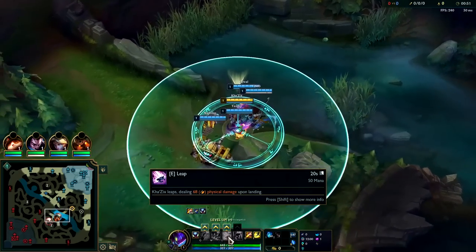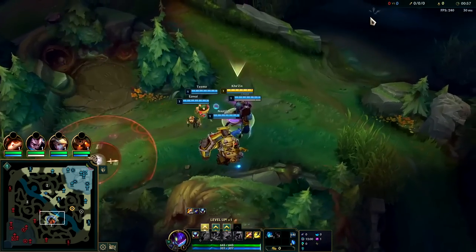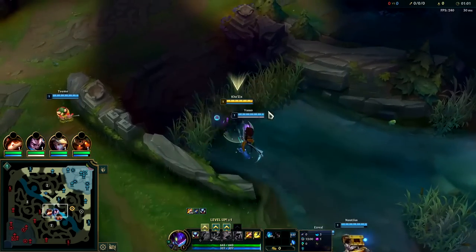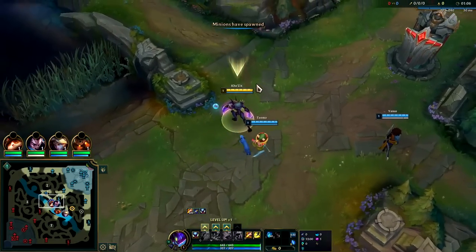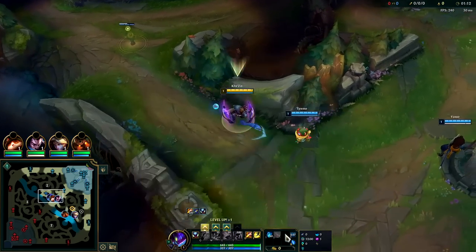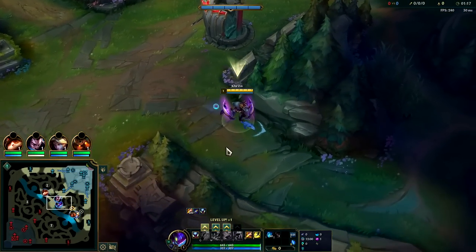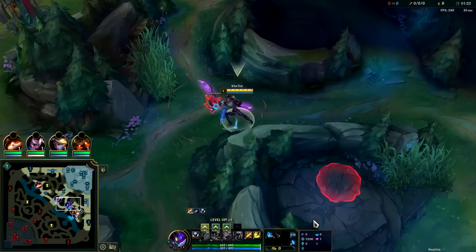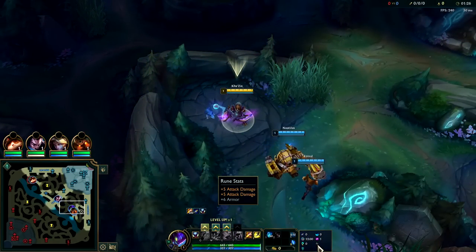The extra gold also helps you secure kills because we're going E-leap second in terms of evolution. So we go Q evolution into E evolution, and you absolutely need people to die so we can get our jumps and double jump around to carry the game. If you're looking to play a more consistent, safer Kha'Zix, just go W evolution second instead for the AoE slow — it's much easier to play peel or play in a safer way.